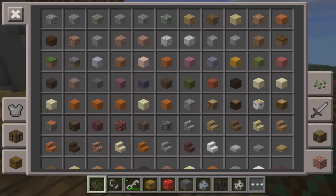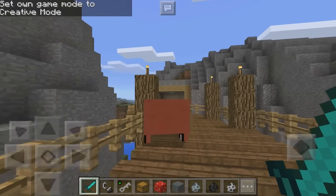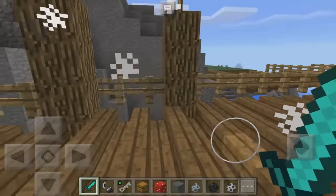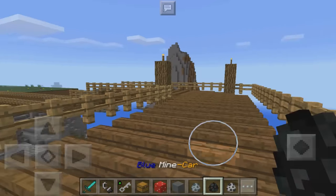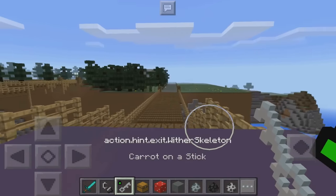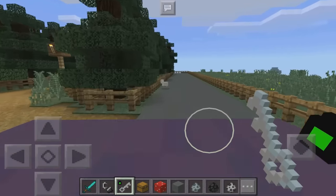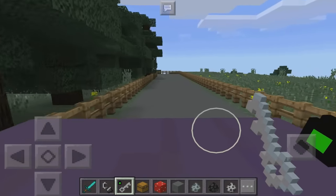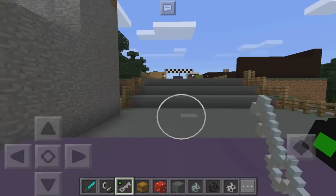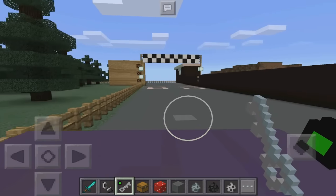I'm in creative mode now, so I'll go grab a sword and take out these mobs so we don't have to deal with them. They do work like normal mobs. I don't know if you guys watched my original video on the chair add-on, but it's the same concept — they actually changed the entire look of these mobs. That's exactly what happened with this pack: they changed the complete model, behavior, and texture of all the mobs. So cool.